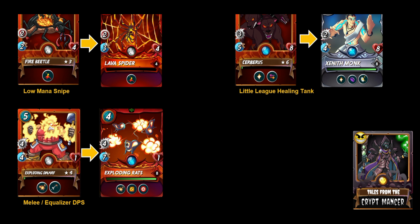For low mana snipe in fire, we have the Fire Beetle that is commonly used on a Yodin team today, probably coupled with the Lava Spider. But moving forward you're really going to only have the Lava Spider in the modern format. So if you use the Fire Beetle today, definitely make sure you get your Lava Spider up to that same level so you don't miss that card in the role that it plays.